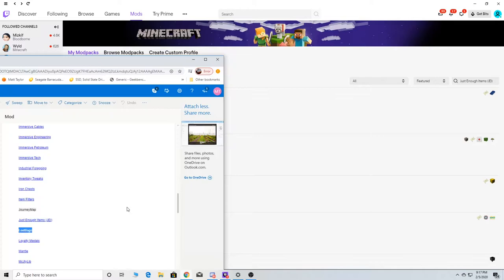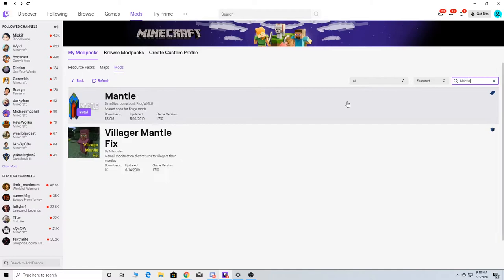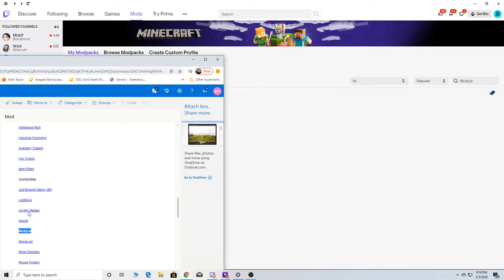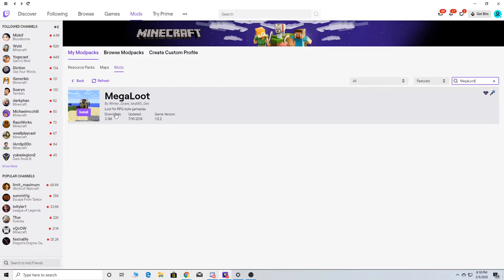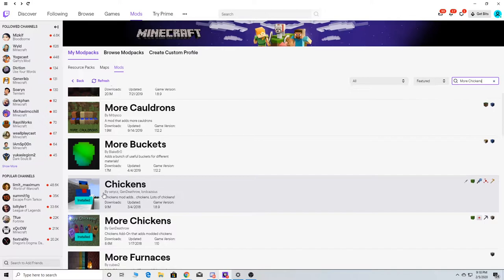Then we got Loot Bags — I found a loot bag one that is really interesting, so we're going to include that. We're going to have Layer Two Badges — I don't know how well this is going to work, but we'll try. There are two different ones from the same person — let's install both. Why not, more and merrier. We're going to install a Manor. MegaLoot — ah, MegaLoot is a very interesting one, gives you good loot. More Chickens — I think this is the one I already installed, but we'll just double check. Yep, it's right there.